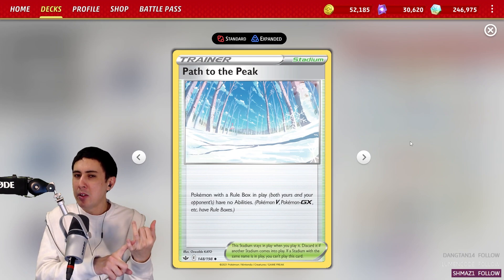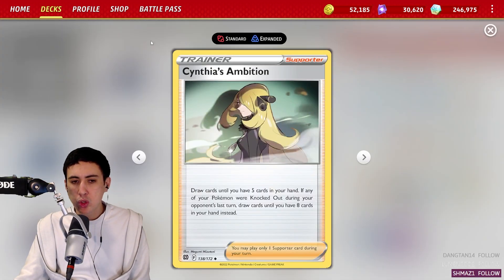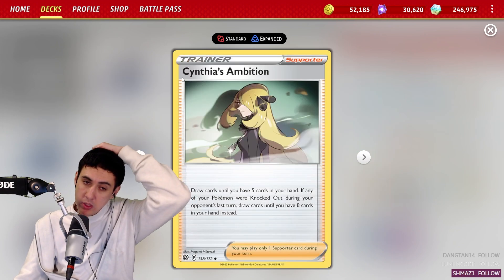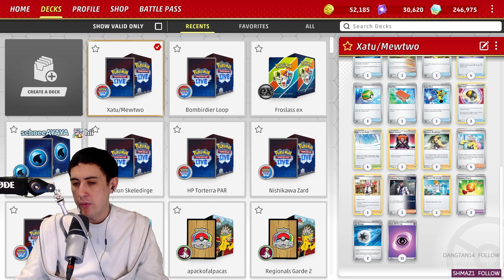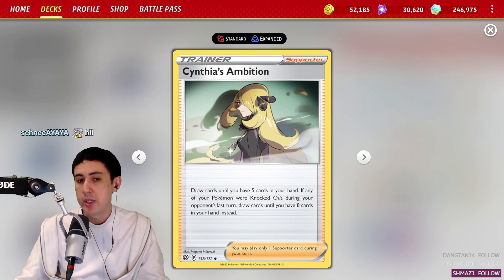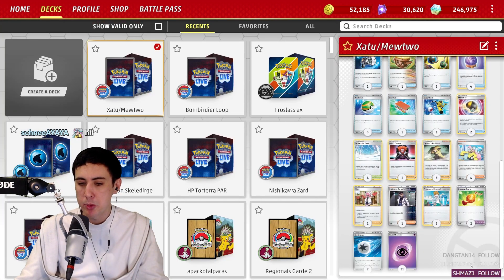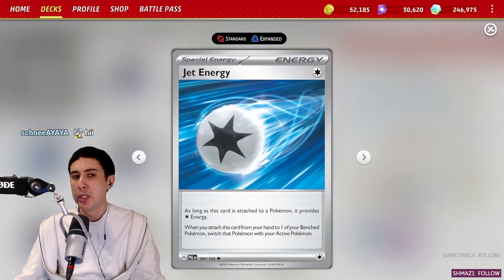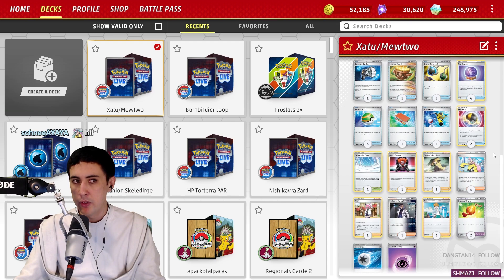It has an annoying HP count at 230. Beyond that, we've got some supporters — trying out Cynthia's Ambition alongside Iono for draw power. Not too sold on the Cynthia; you could replace it for other options. Maybe you go for something like Avery in its place — that would be a pretty reasonable inclusion. We've got a couple of Bravery Charm to extend HP, giving Mewtwo EX 280 HP, which is not bad. Jet Energy here for some maneuverability, and just a smattering of other trainers that are useful for decks like this.